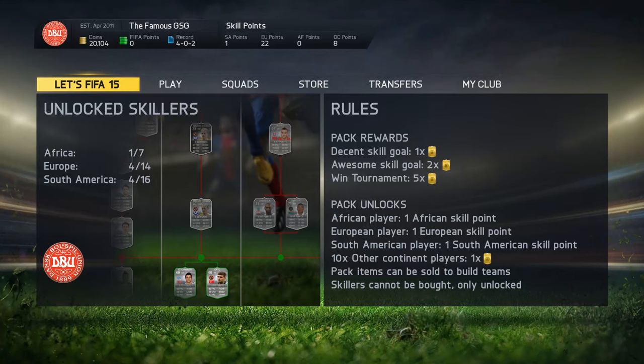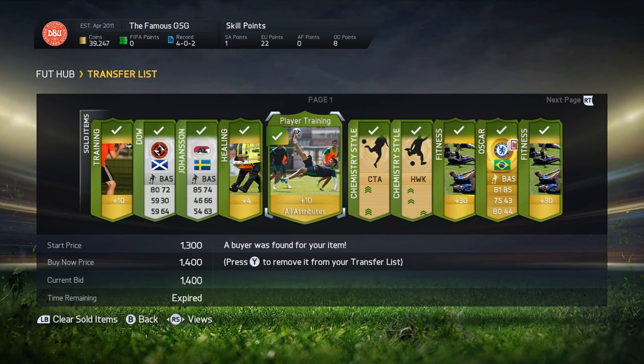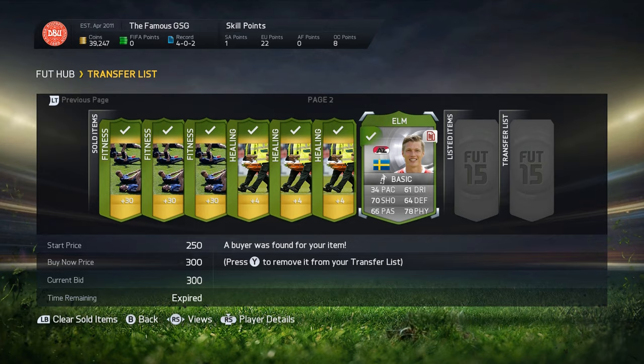Hey guys, it's Fiforelli here, and welcome to episode 4 of Les FIFA 15. We sold a bunch of items on our transfer list — some players from previous squads, attribute cards, healing cards, and consumable items overall, and Oscar as well. That gave us a total of 39,000 coins after that stuff had sold, alongside the coins we already had.